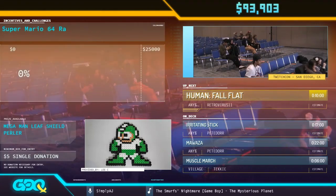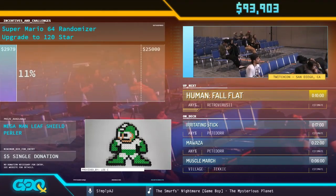With that, they're all done setting up, so we're going to toss it on over to Retrovirus 11 with Human Fall Flat. Take it away.